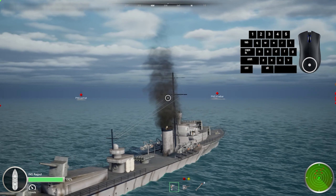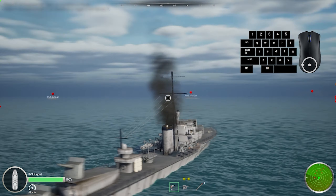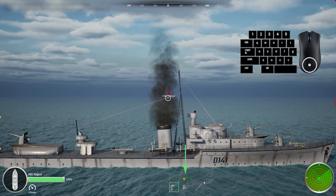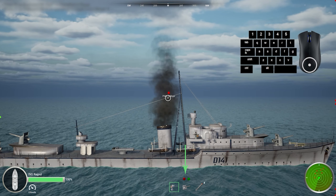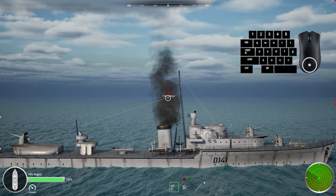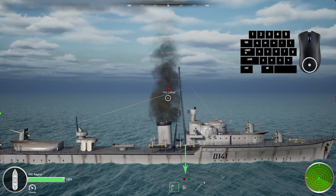Use your mouse to aim at the target. The green and red colored dots above the weapon panel indicate if the selected weapon is ready to fire or cannot fire, respectively. The yellow dot indicates that the selected weapon is currently rotating towards the crosshair.